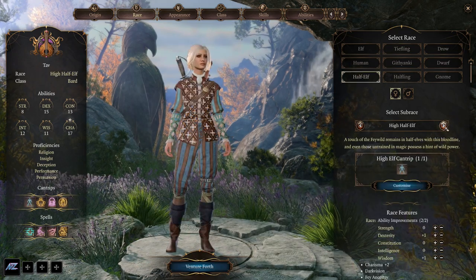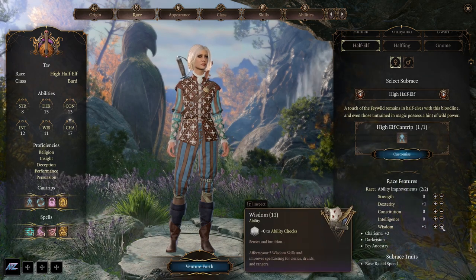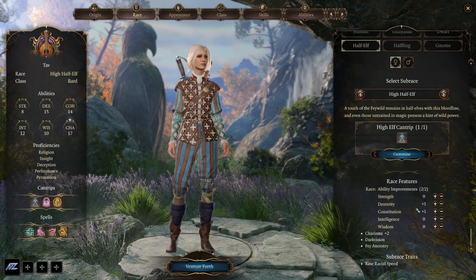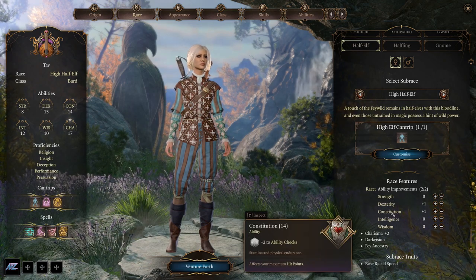I prefer to go half-elf as the main option here because of some of the racial features, but also because you get the additional ability improvements which you can put into dexterity and constitution to give yourself even more ability points when we get into attributes shortly.